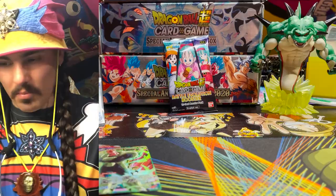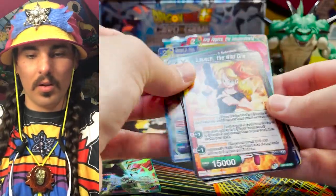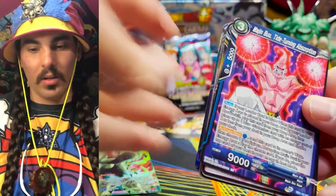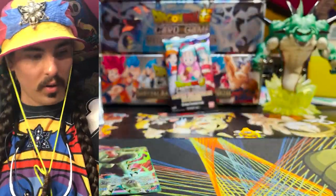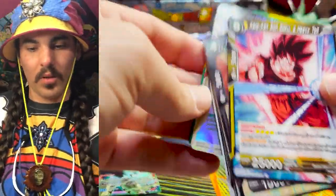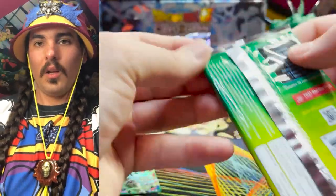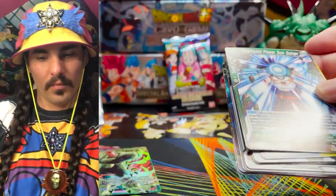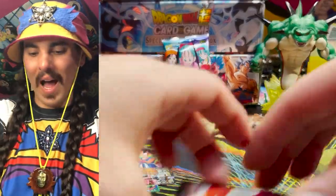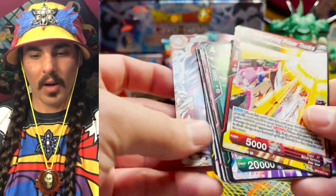Dream the Future — I feel like the end of this box is going to be boring, we're pulling all the heat out of it right now. There's our first Parallel Foil of that. That car got pretty expensive there for a while. Another Parallel Foil Nimbus — right in your eye. And another one of these boys — and a Parallel Foil Toa. I don't think we've pulled any Parallel Foil Paragus Super Combos yet, or Intensifying Power Trunkses. I guess there's a lot of Parallel Foils to pull in this set.